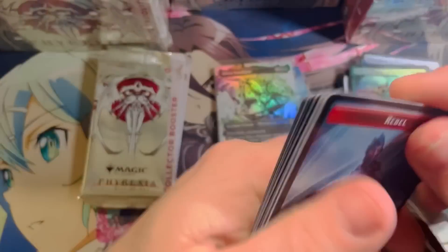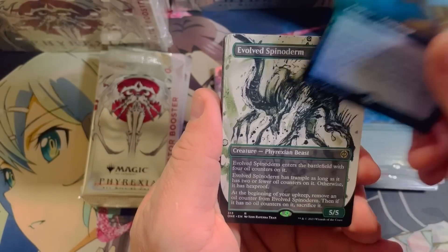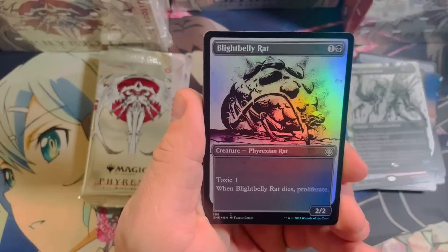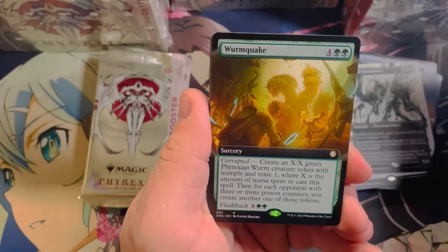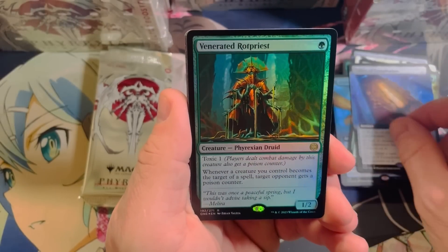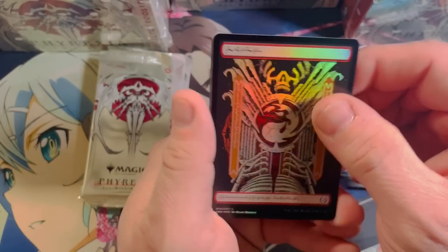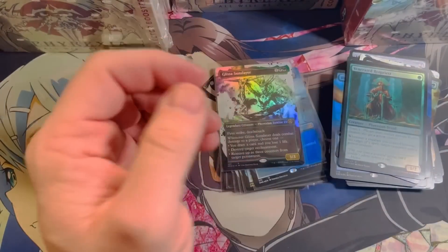Sleeve up the Glissa and keep on trucking. Three packs left counting the one in my hand — hopefully we'll get one more big hit, we'll see though. Blades of Shared Souls, Spinoderm, Quicksilver Fisher. Double tap on the rat in that slot, Wormquake, Tablet of Completion, Venerated Rotpriest, Mountain, and Mesmerizing Dose.